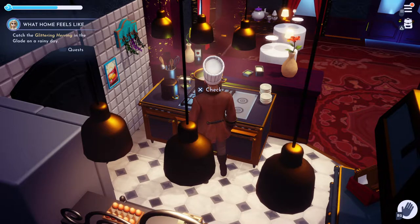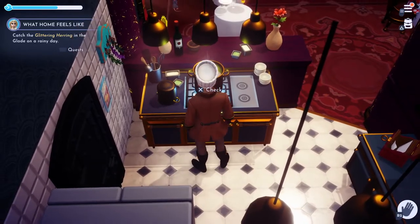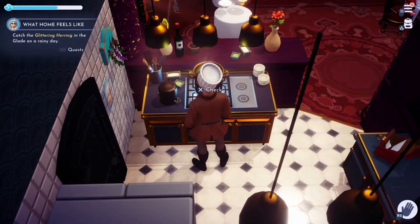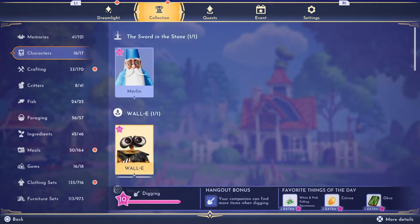Hello and welcome to Gray Mane Gaming, specifically Gray Mane's Dreamlike Cooking Show. We're going to be doing a few recipes today because we have a lot of companions that have recipes as gifts or dishes. The first one we're going to start off pretty easy — we're going to go down to Mother Gothel.